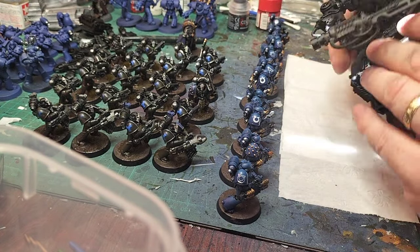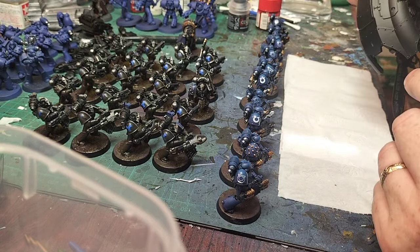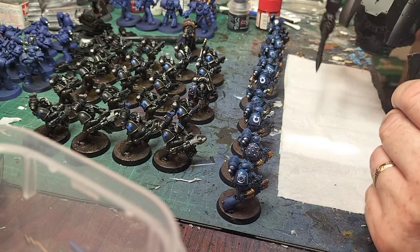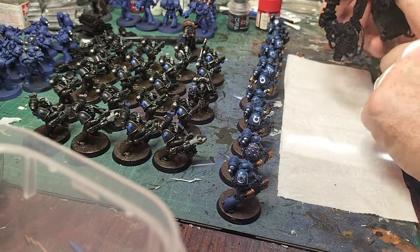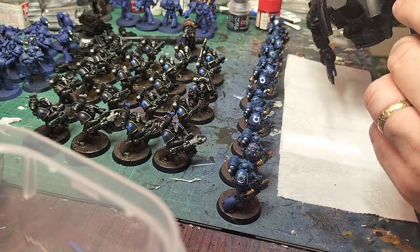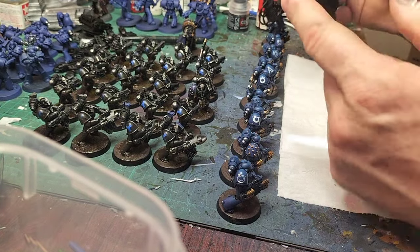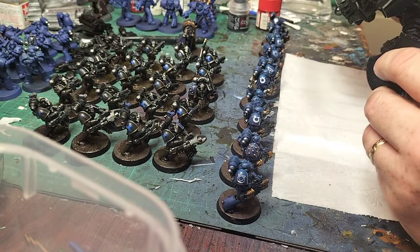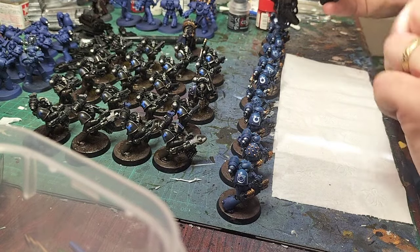I also started putting together a knight. What a fiddly piece of work this is — it's nice, but Jesus Christ, is it fiddly. It's going to be my Kalf-themed knight house, which was completely wiped out during the Battle of Kalf. The chain link for the autocannon is a rattly piece of work and I haven't figured out how I'm going to do that one yet. I might scratch build it. I'm trying to get it to look a bit dynamic — like he's running, going to shoot you, and then stab you.